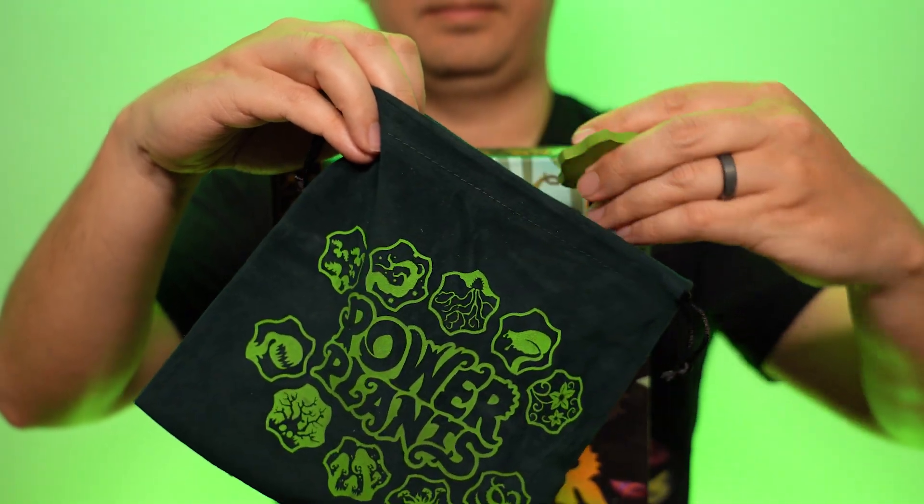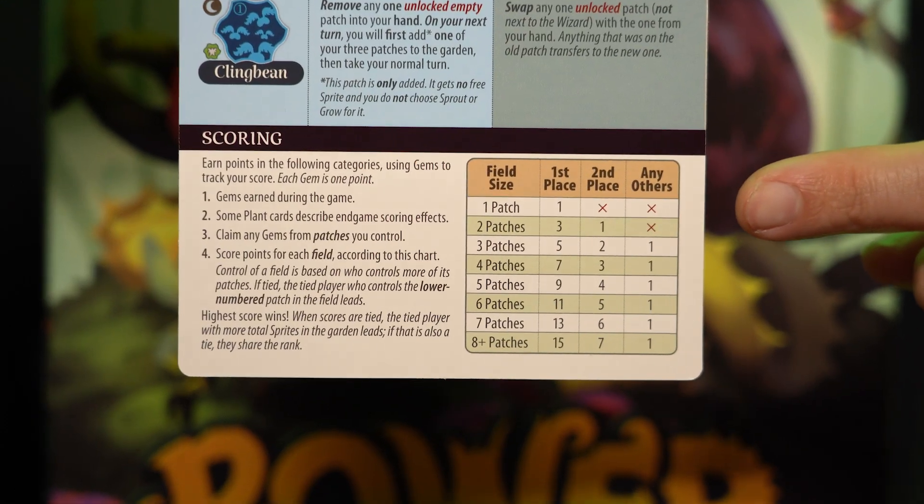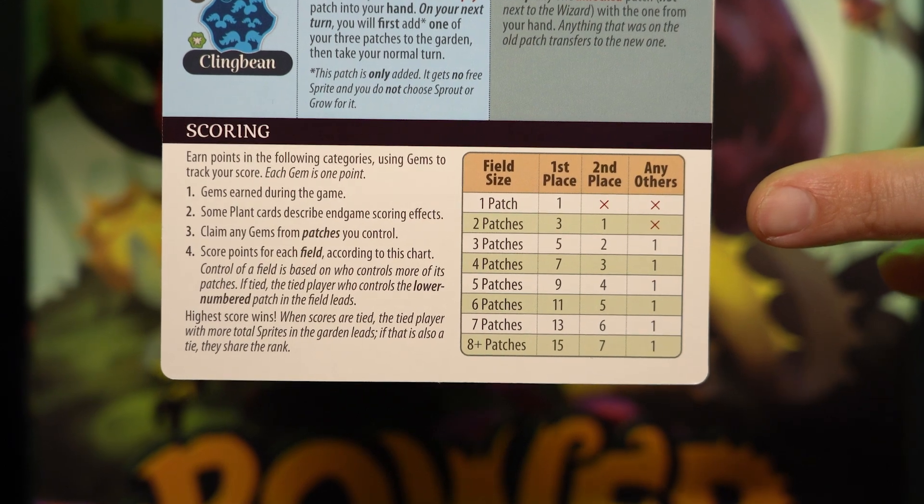Grow powers aren't as strong, but since the player will use the grow powers of the adjacent patches, that can lead to some strong chains. After using the powers, the player will draw a patch from the bag and end their turn. Once the last patch is drawn, each player takes one more turn and the game ends. Players add up their points based on the areas they control in the garden, along with the gems they collected while playing. The player with the most points wins.